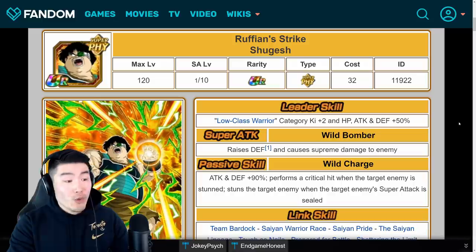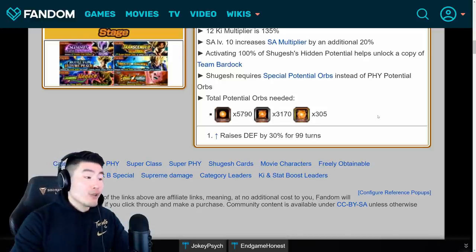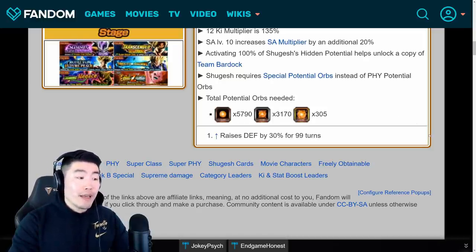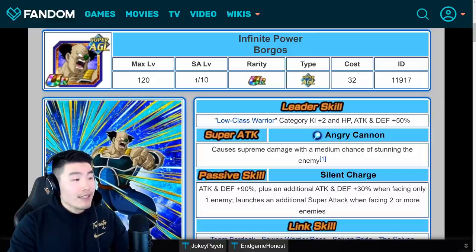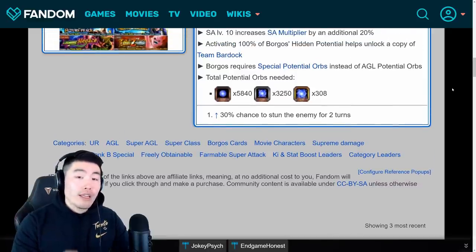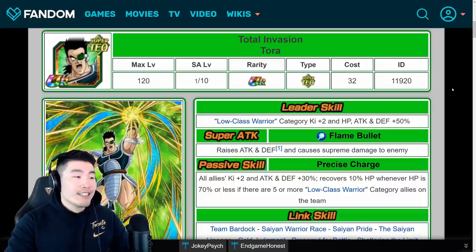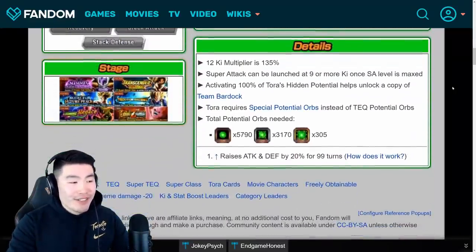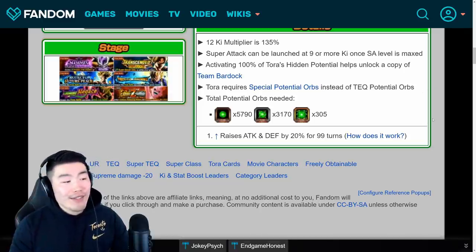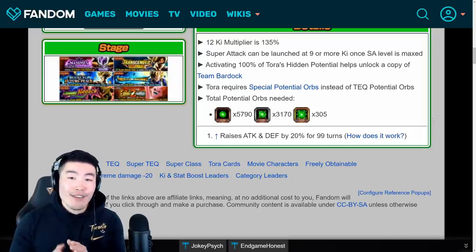Now let's move on to Shugesh, and he actually has the exact same numbers as Fasha — 5,790 small, 3,170 medium, and 305 large. Next up is AGL Borgos, whose numbers are slightly different: 5,840 small, 3,250 medium, and 308 large. And last but not least, we have Tora, who once again has the same numbers as Fasha and Shugesh — 5,790 small, 3,170 medium, and 305 large.